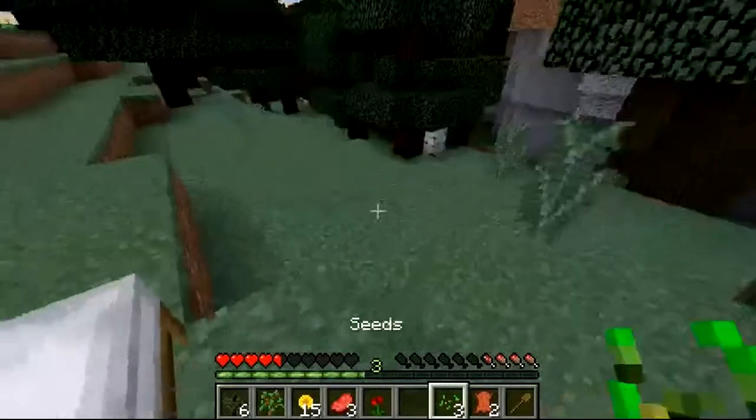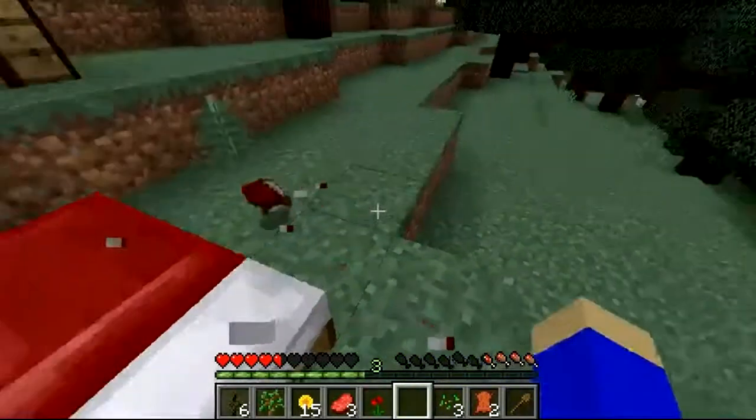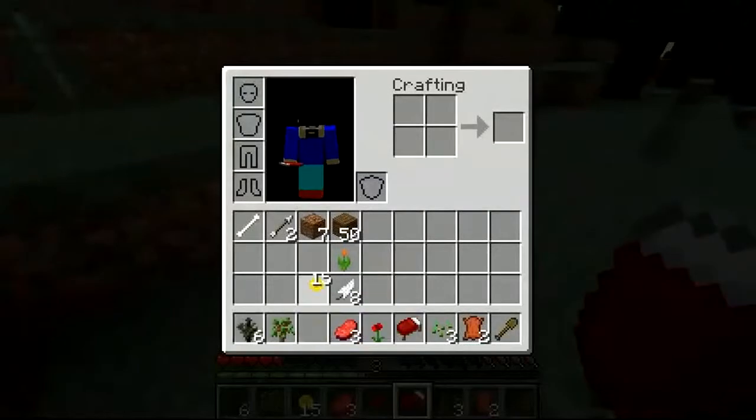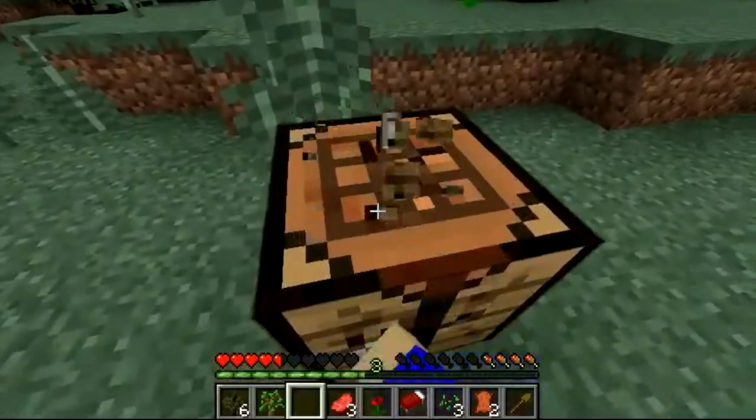Oh, there we go — this is cool! Now go ahead and destroy your bed and bring it with you. Just bang it — it's really easy to destroy. And let's bring our crafting table with us too.